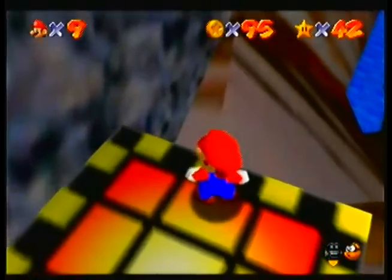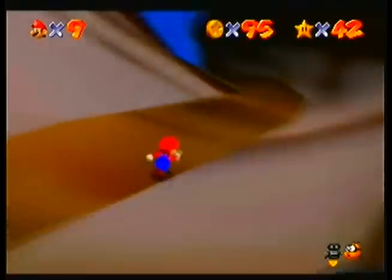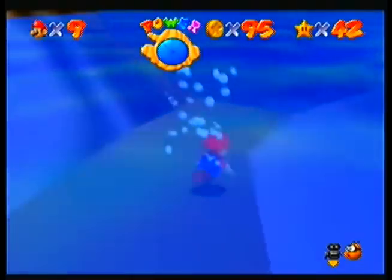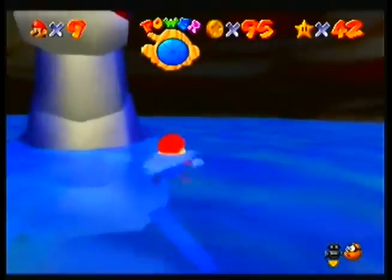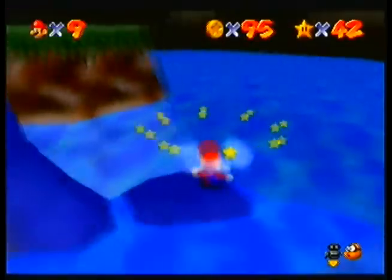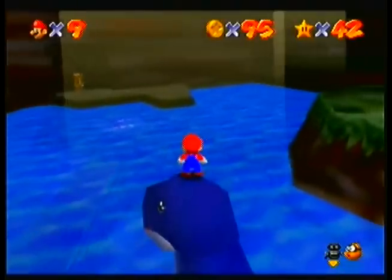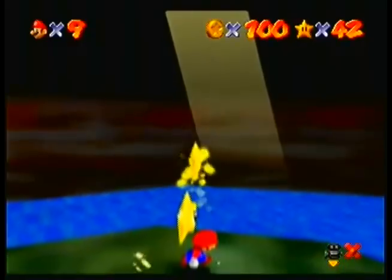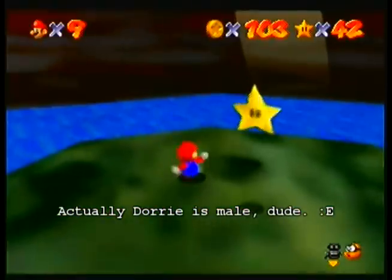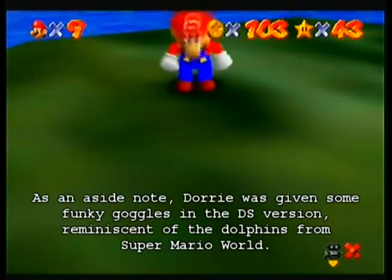We're now in the underground lake. This is pretty nice looking. Spoosh. There's a swimming beast in the cavern — Dory, who is a sea dragon. All you have to do is ground pound on her back and she'll lower her head, and then you can guide her in any direction you want to go. She's a pretty cool sea dragon. There's a 100 coin star.